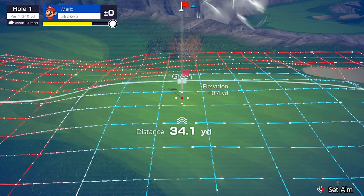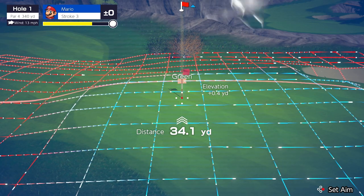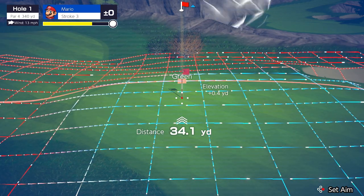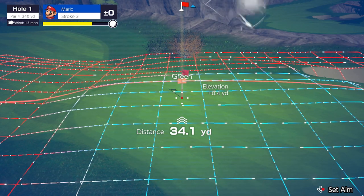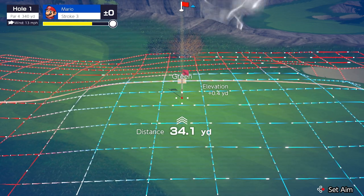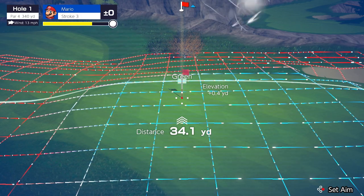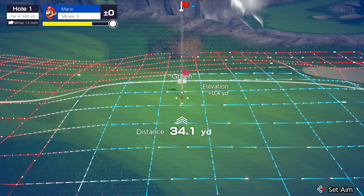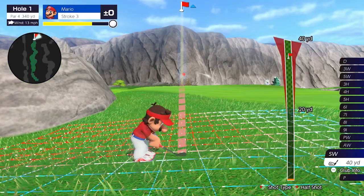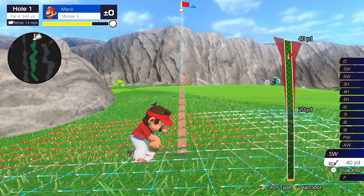The horizontal lines show which way the ball is going to move when it hits — it's going to move in the direction of the line. Uphill indicates you're going to have to hit the ball harder since you're hitting into an upslope. On chip shots the grid doesn't show automatically — you actually have to use the range finder to see it.